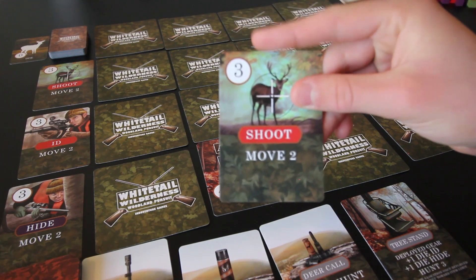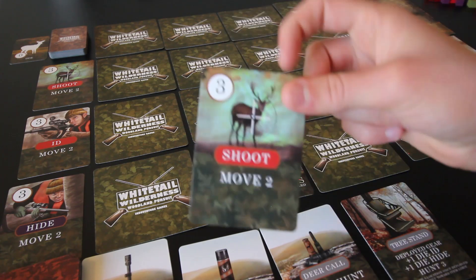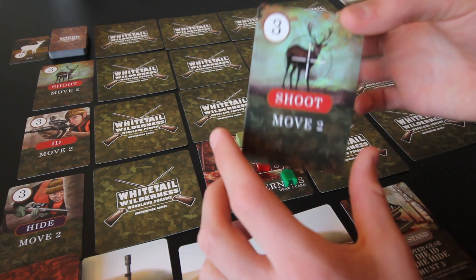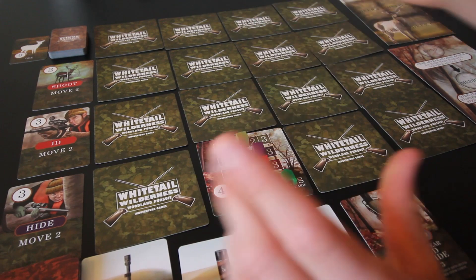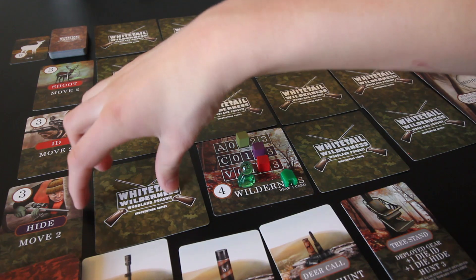That's what we're going to do — explore. We can discard a card to draw up to our hand size, or if you have no cards in hand, just draw up to your hand size for free. It usually makes sense to use all the cards in your hand before drawing a new hand. So I can move two. You are allowed to move diagonally — there aren't too many movement restrictions.